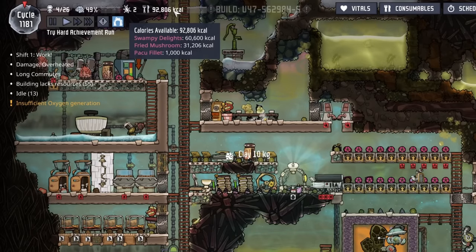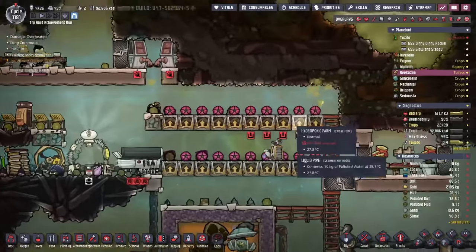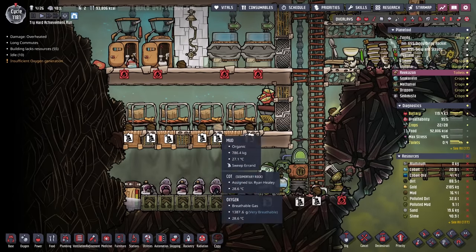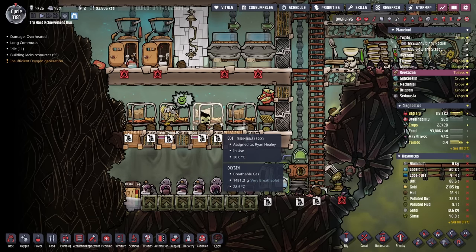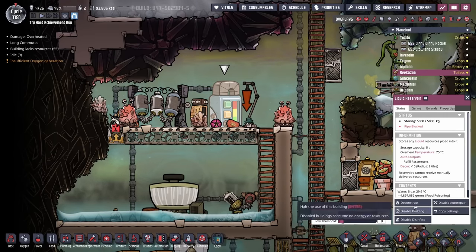I also noticed that we're doing really, really well on calories, so I'm considering either getting another duplicant here or just backing off the food production a little. Considering we already have this nice sort of four-cot barracks, I'm not excited about grabbing another duplicant and having to modify all this. And oh my goodness — why aren't the bathrooms working? Pipe blocked. We have to get rid of this thing again.